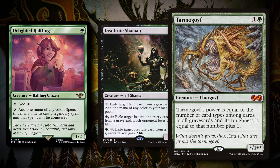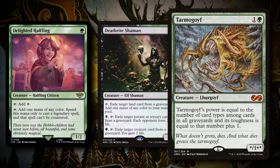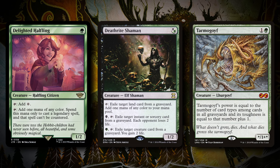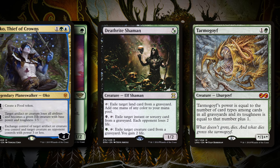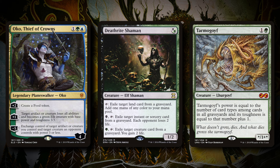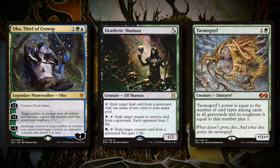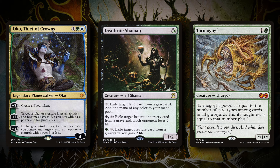Tarmogoyf is pretty nice because a lot of decks are playing Lightning Bolt at the moment, which means it doesn't die to a Bolt — so you always have a target for Natural Order. And of course Oko is also great. If an opponent has just way too many removal spells, you can always keep creating an Elk Token to sacrifice to Natural Order.